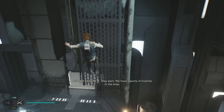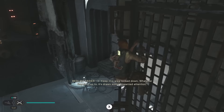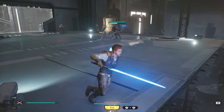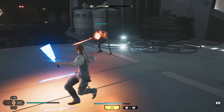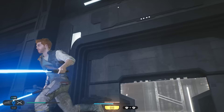'Stay alert — we have reports of hostiles in the area. We're under attack here. Keep this area locked down. Whatever Ravis is up to, it's drawn some unwanted attention.' Force push — perfect. That was easy enough. I don't know if I would've been able to go anywhere from that anyway. Looks like it actually wants me to go to the right.